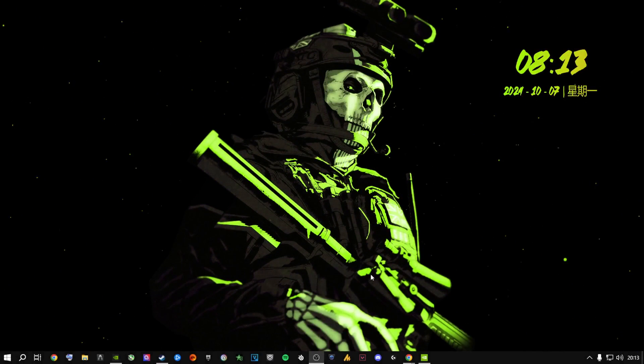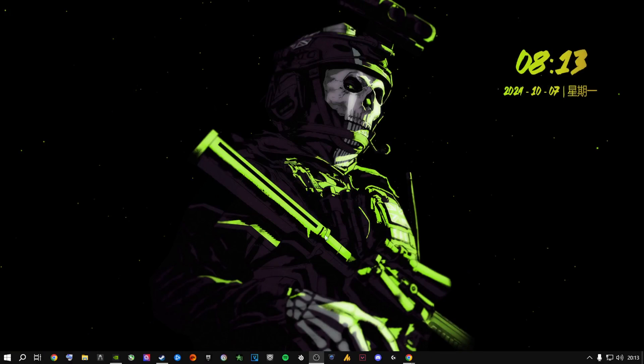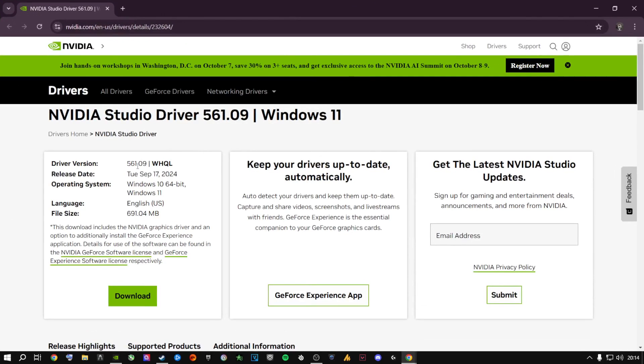The only thing you need to do is this. You can close out of GeForce Experience. Whether you have GeForce Experience or not, that's fine — a lot of people update drivers manually. Ladies and gentlemen, you are going to roll back one driver. That is the fix. You're going to go to driver 561.09 — that is the driver you are going to download.